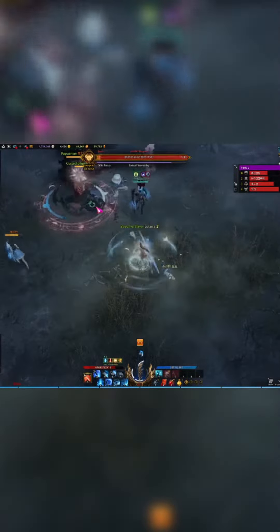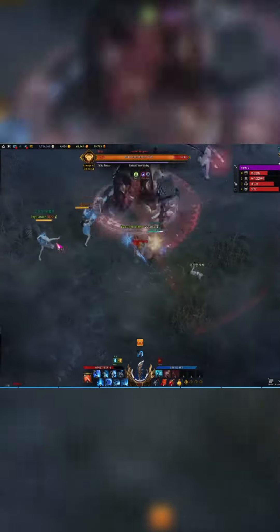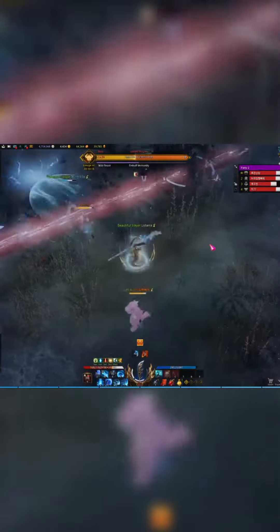The red wolf applies a stacking bleed that creates a line attack at three stacks, so cleanse this. When both wolves are out at once, they must be separated. Raid members will get a red or blue target on them that will draw the corresponding wolf aggro.